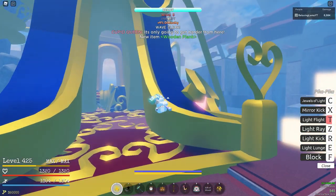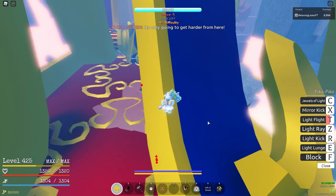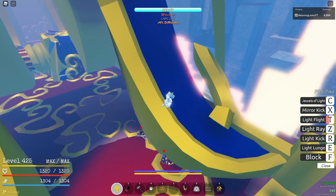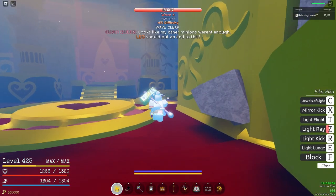For wave five, it's just as simple as this: you want to go to the top right area, stand there, and light ray — that's pretty much all you do. Wave six is the exact same thing as wave five.